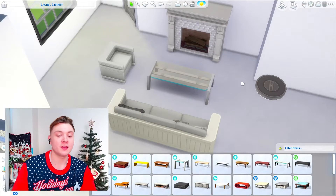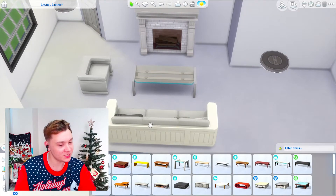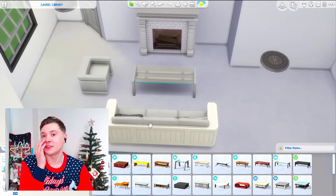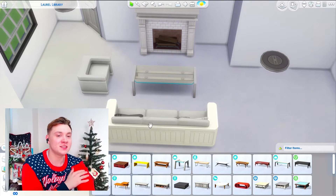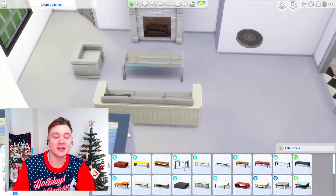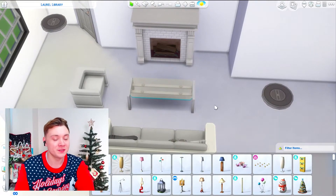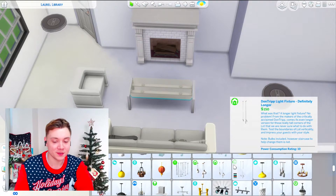I'm getting a lot of my build-buy stuff here from the Get to Work pack. I honestly never really use that pack much. In addition to that, I actually only downloaded the Sims 4 Parenthood pack recently — I know it's been out for ages, but I just decided to get it recently because it was on sale. So I've got all of this Parenthood furniture that I've never used before, and I'm using that to my advantage.